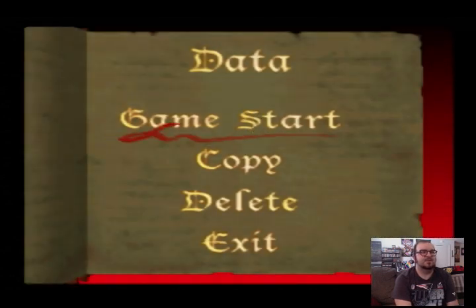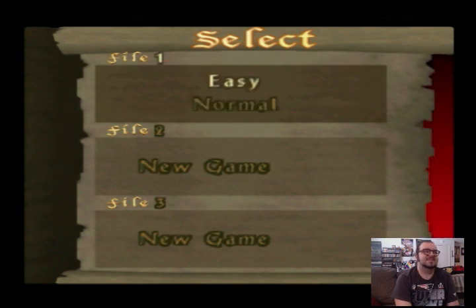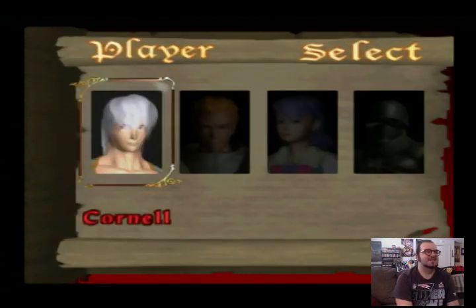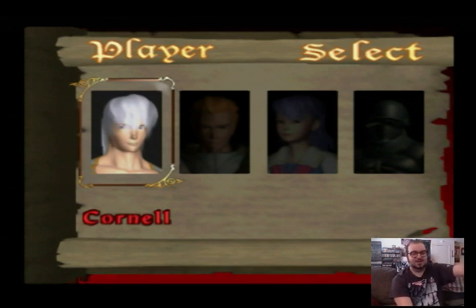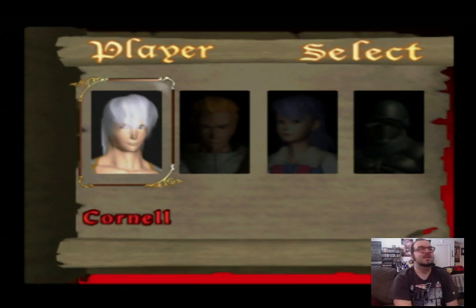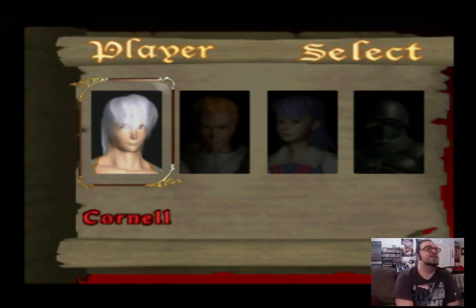So we're gonna just hit start. I think we do have to go in a certain order. We've got four characters here. In the middle there we can see Reinhardt and Carrie from the original. All the way over here on the left is this Dante-looking motherfucker — this is Cornell and he's a werewolf. He is on the cover of the game and he's the main selling point, I guess. And the other guy on the right over there is Henry.